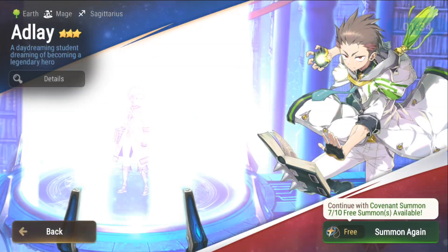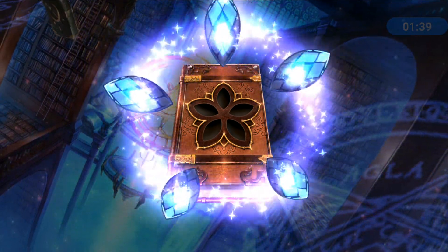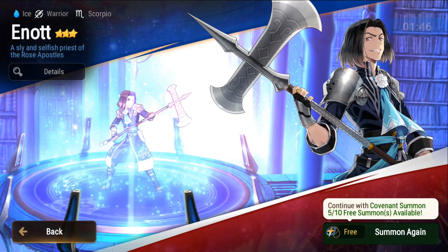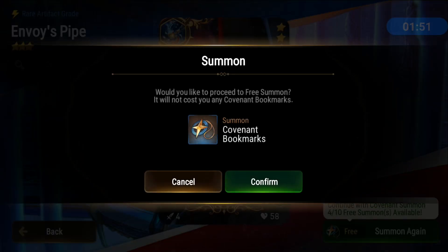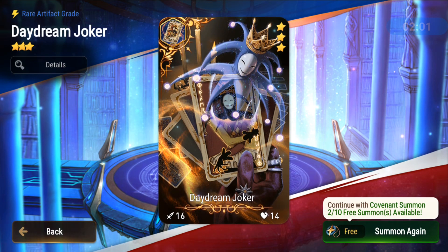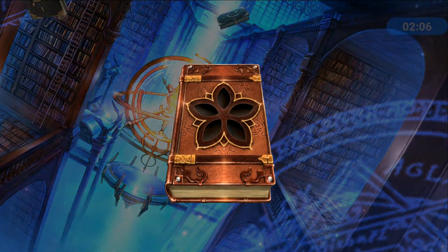So 70 covenant summons plus a moonlight summon at the end as well, because I'll have enough gold transmit stones on my first account to do it. Hope you guys are getting lucky. We're getting a total of 10 per day, so 70 covenant summons during a week — it's crazy, it's crazy good.